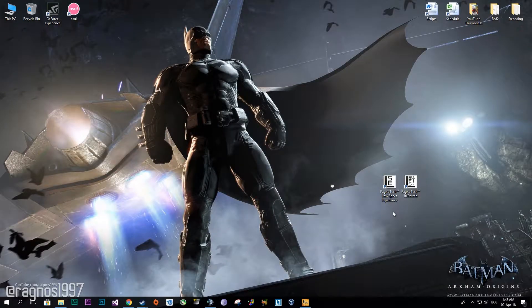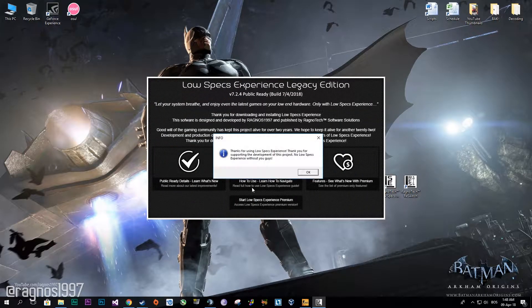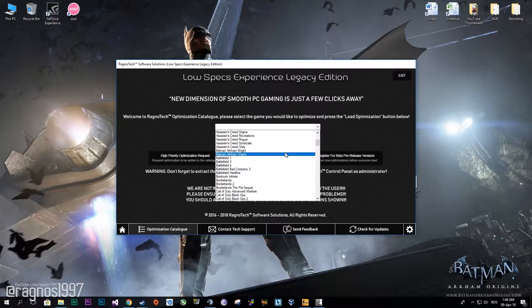First of all, download the Low Specs Experience, then install it. Start it from your Desktop shortcut and then go to the Optimization Catalog tab and select Batman Arkham Origins from the drop-down menu.